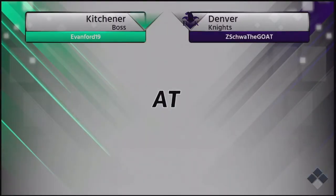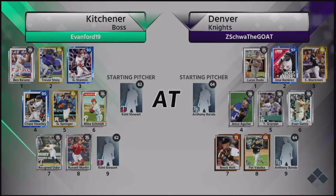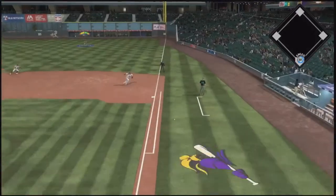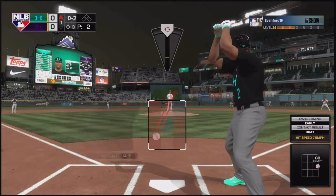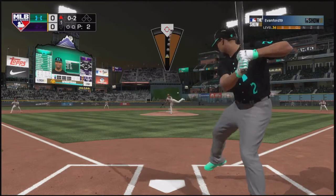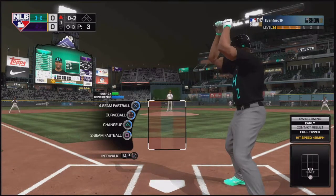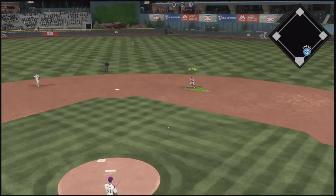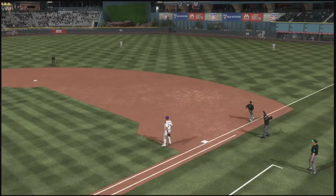We found ourselves an opponent - we're playing the Kitchener boss. He's got Ben Revere, Trevor Story, that 93 Giancarlo Stanton, Chase Headley, George Springer, Mike Schmidt, Rugnudo Dorr, and Russell Martin. Honestly I'm looking at his team and I'm liking mine a little bit more. He does have that Stanton, but we have a lot of power on our side. Ben Revere is leading off - we've got to try to keep him off base because he's got 91 speed. He hits it to the second baseman but Ben Revere beats that out.